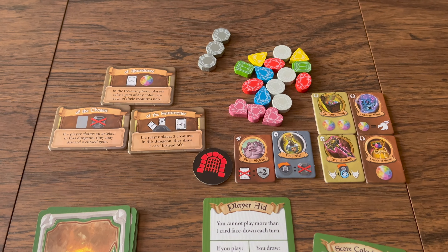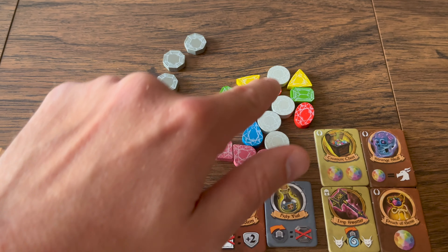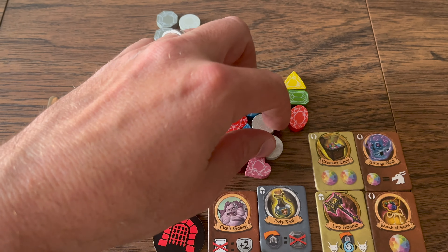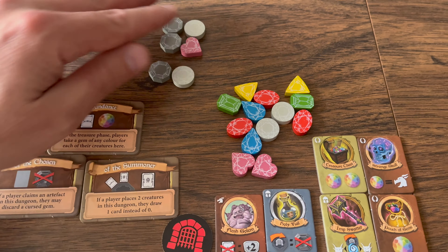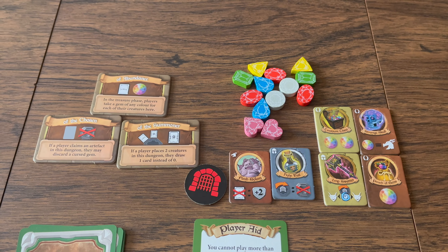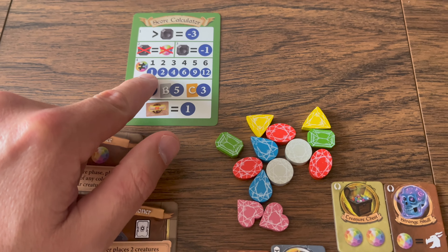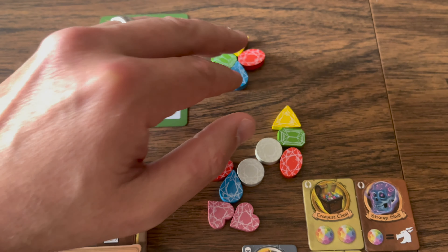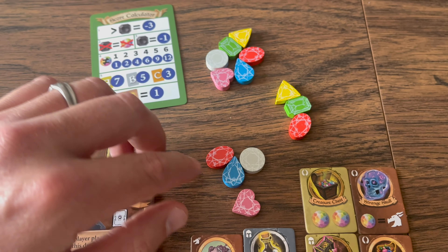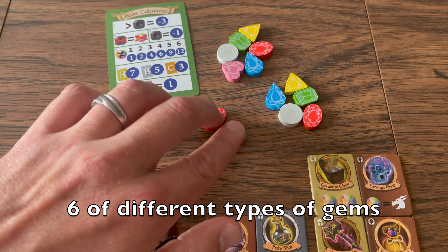Once no dungeons remain, scoring is performed. The player with the most cursed gems loses three points. Each cursed gem forces you to discard another gem — both are lost. Players with cursed gems remaining after matching get negative one point each. Then players make sets of different colored gems, scoring one point for one, two for two, four for three, six for four, nine for five, and twelve for six of the same color.